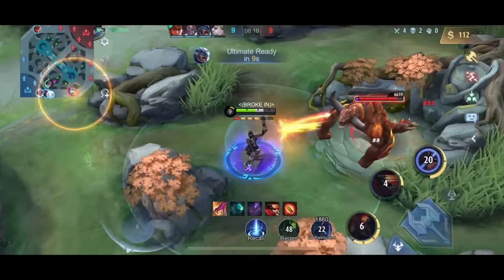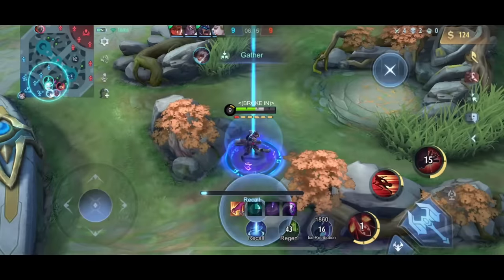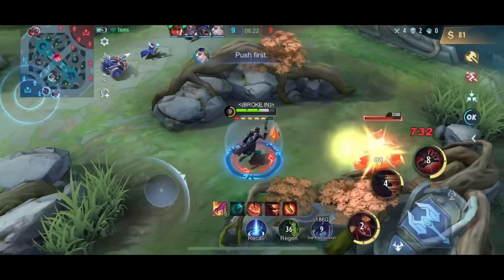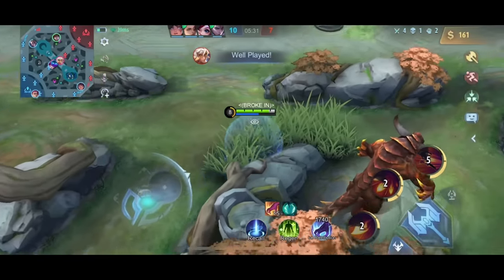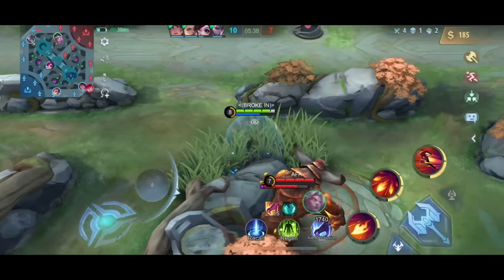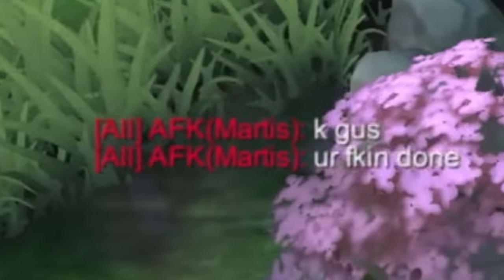If the enemy is pulling your buff into the bush and your team isn't helping, it's usually better to just give the buff. Here I was lucky I still got it with my first skill, but going into that bush would have gotten me killed since there were three people inside. I didn't use retribution on the turtle because Martis was dead — that was the perfect time to invade. Instead of just taking the buff, killing him in the process gives a bigger advantage. I waited for him to finish his second skill so he had no escape.